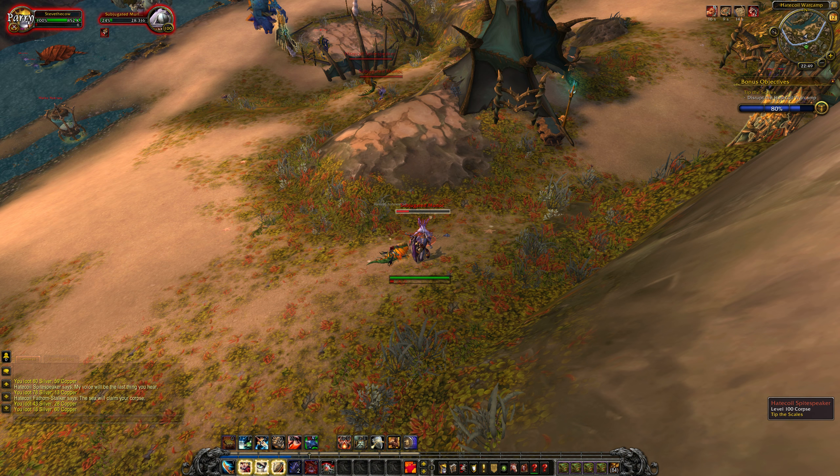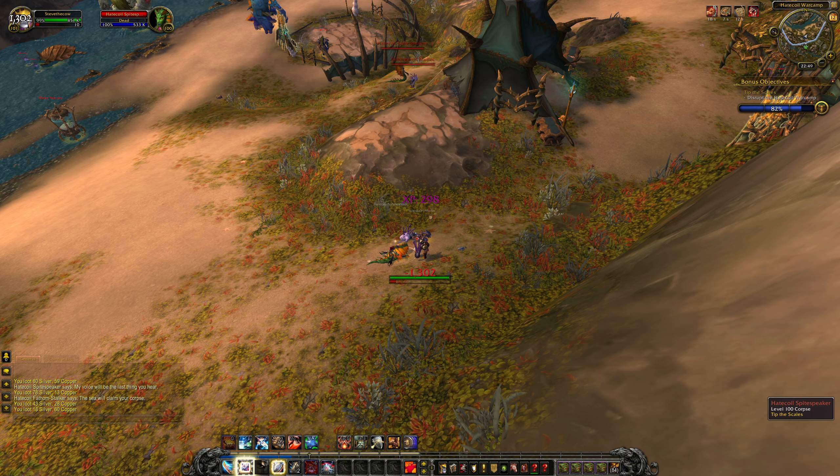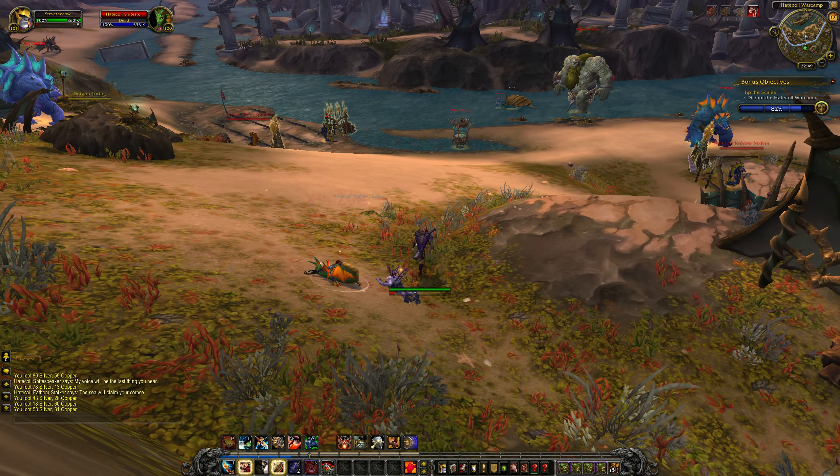And the random mobs — the Hatecoil NPCs — seem to give 4% XP each.